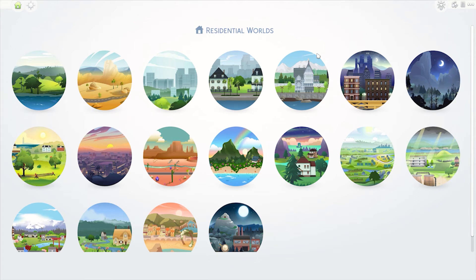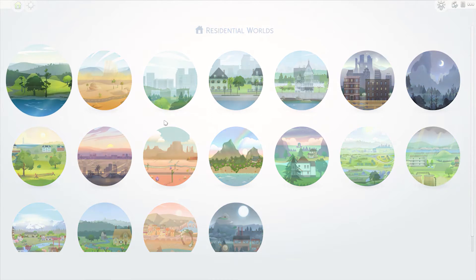Right now we've got 18 worlds in The Sims 4, each unique in its own way, beautiful and important. Today we're going to tour every world and decide on a rank from 1 to 10, 1 being the worst and 10 being the best, based on how much we actually like them. So let's start with Willow Creek.